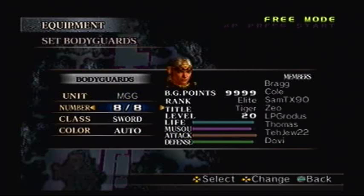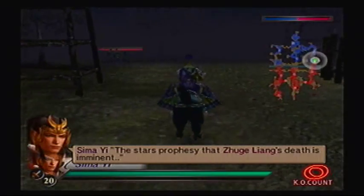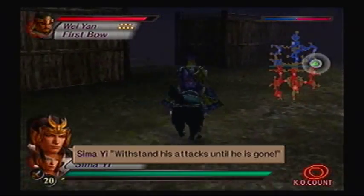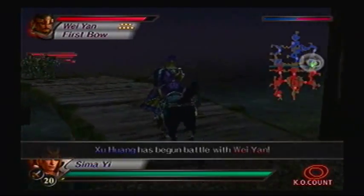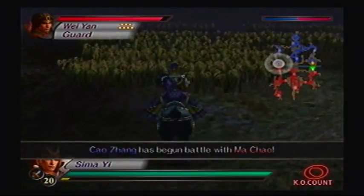I only need to defeat two specific officers — Wei Yan and Ma Chao — to get the weapon. And that's literally all you need to do, just defeat two officers. If you're lucky, they'll both challenge you to a duel. You don't have to worry about the sub-officers either, which is good.